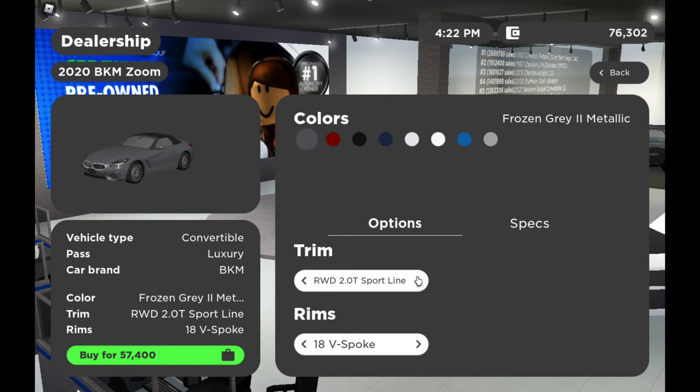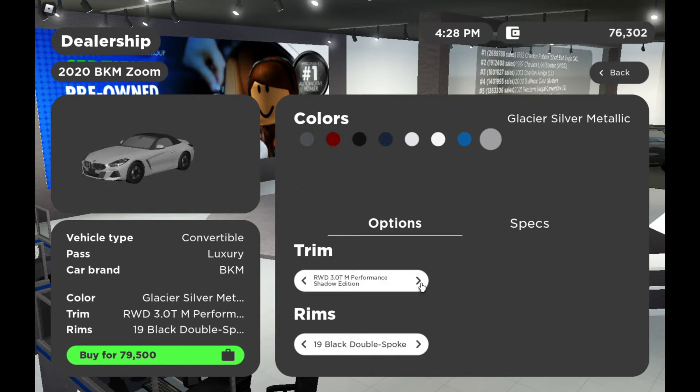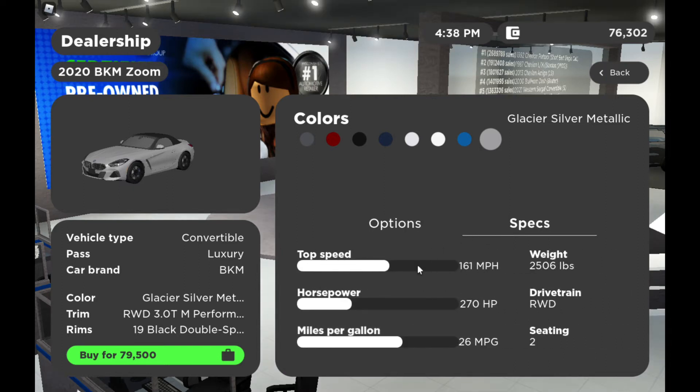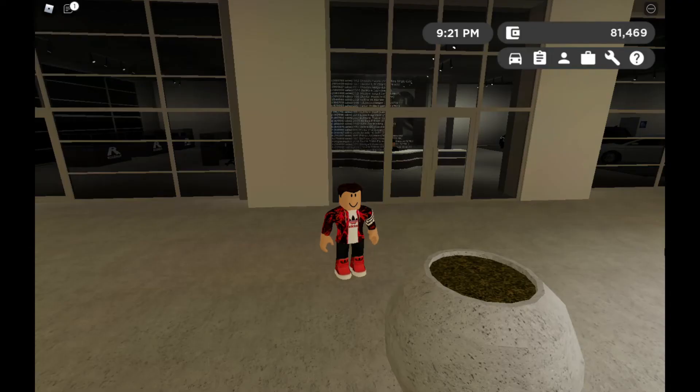I'm gonna add some rims and also change the color to silver. M sport rims, performance — looks great. I'll take some spoke rims so I can drive fast. The spec is 161 miles per hour — I'll take this car. Wait, oh no, I'm out of budget, I don't have $79,000. I have to grind to get this car.